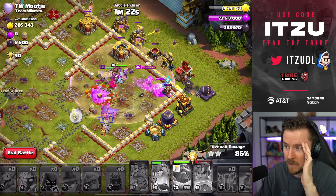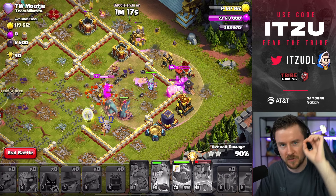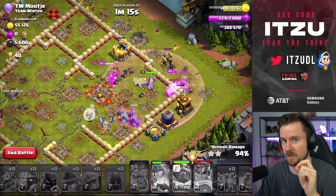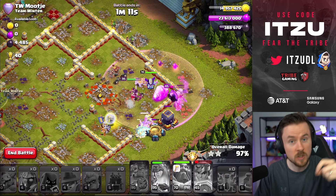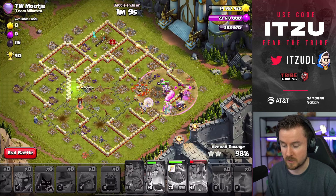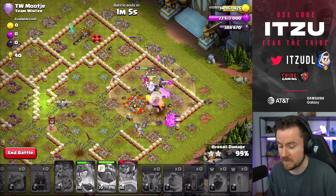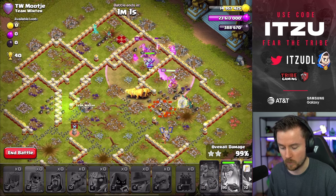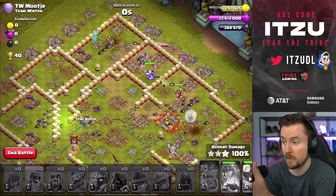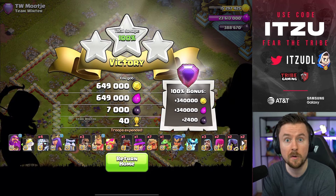I'll put the link down in the description with the strategy including headhunters, because in theory you should bring headhunters. But if you're as bad as I am at actually using them, you should probably use something different — maybe some valkyries or something. The headhunter usage doesn't work for me, but the strategy itself looks great. Looks amazing to be honest. Let's just do more attacks.